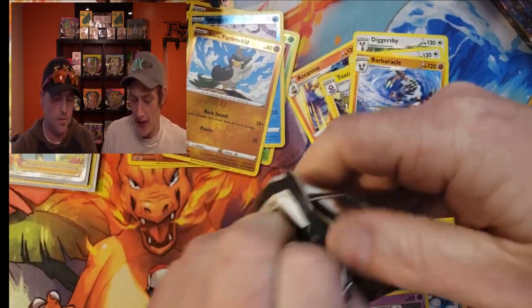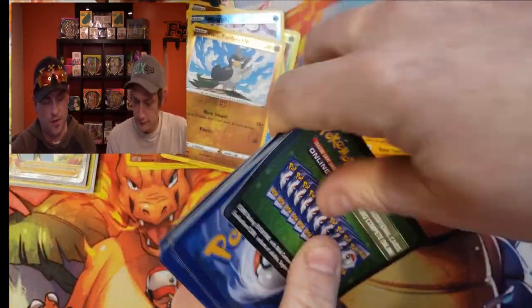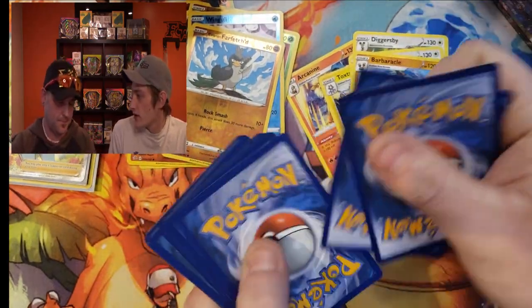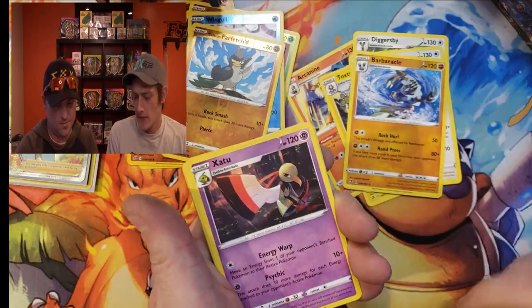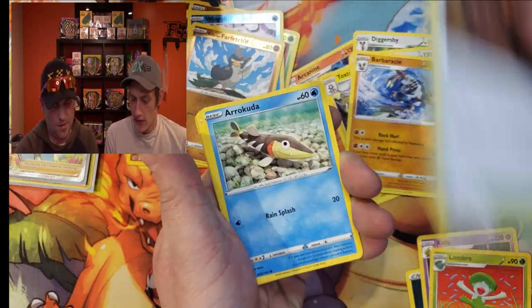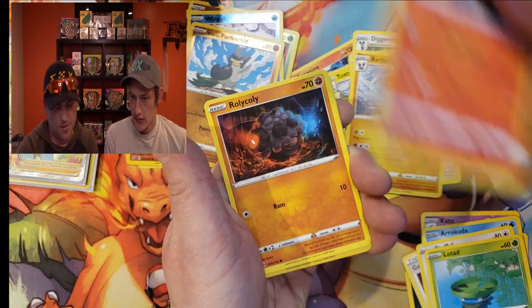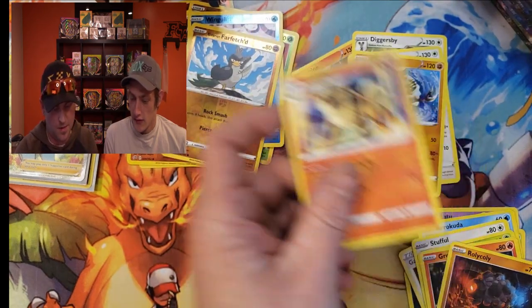Keep on rolling here. I'm sure we're going to get a better understanding of the Rebel Clash Pokémon — still very new to us. This is only our second booster box we've opened. Lombre, Galarian mine, Arrokuda, Lotad, Growlithe, Roly-Coly, reverse Durant, and another Arcanine.